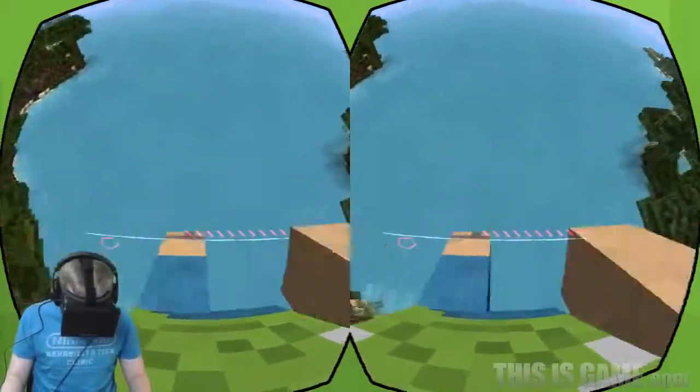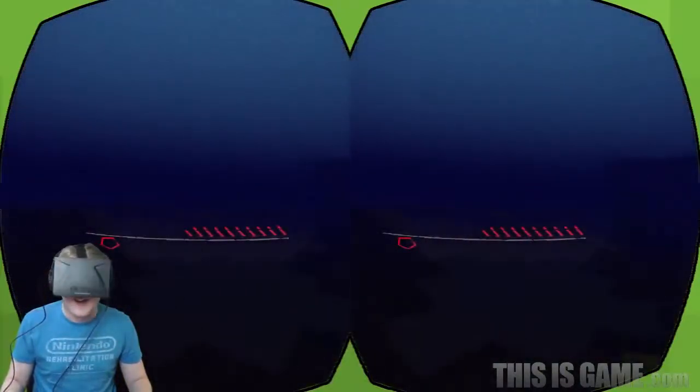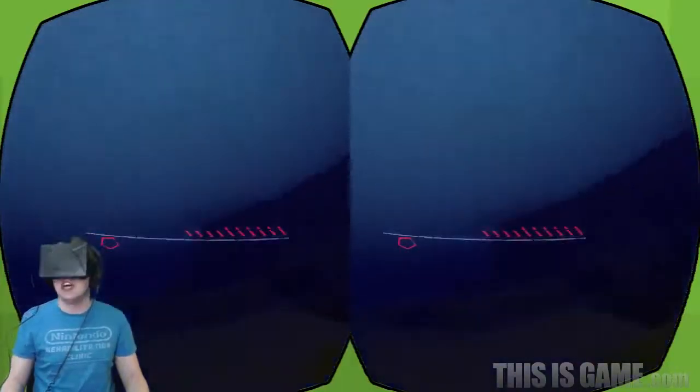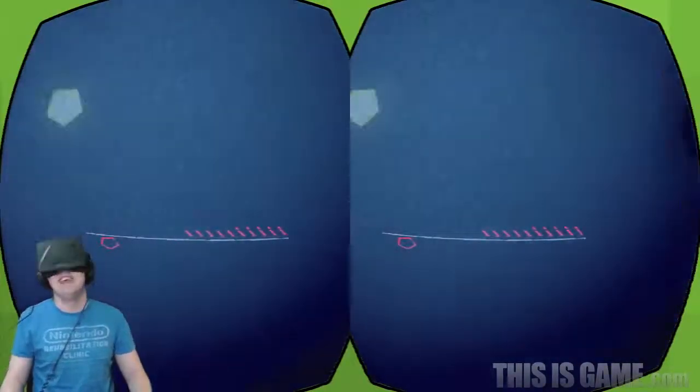Let's do this — let's go into the water. We're going to jump off of there, get a running sprint and Geronimo! Now I'm underwater. I can see the water above me, the sun is shining over this beautiful place.